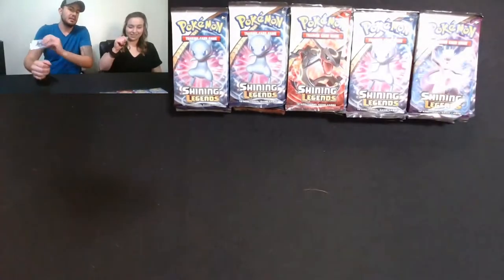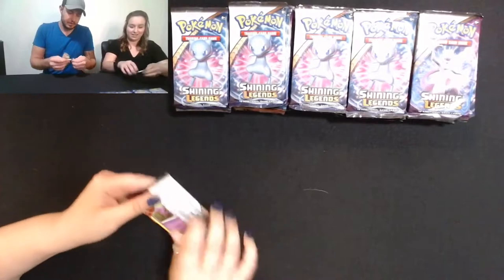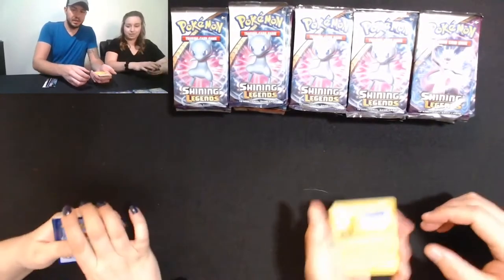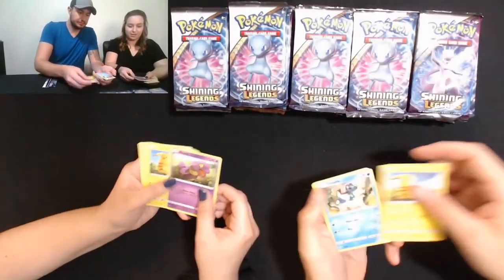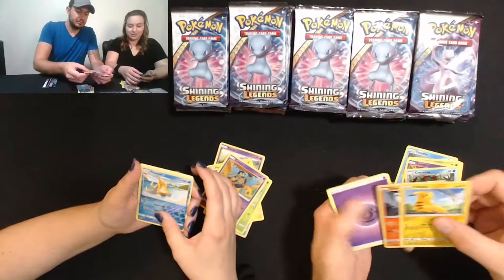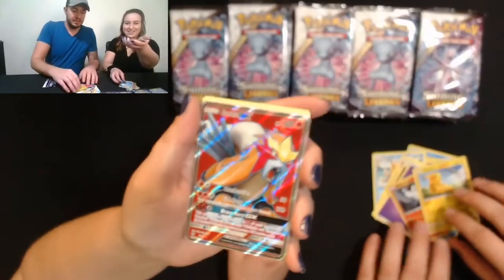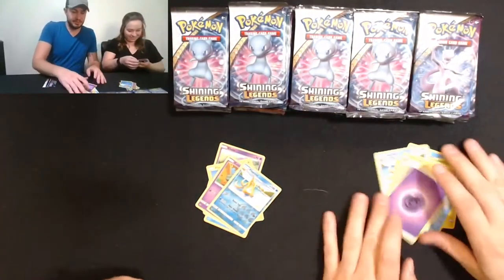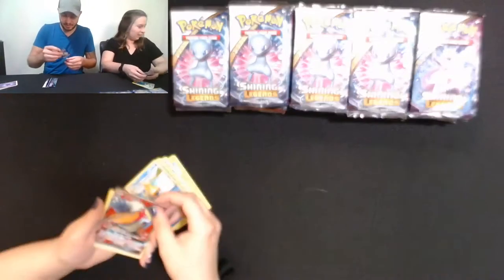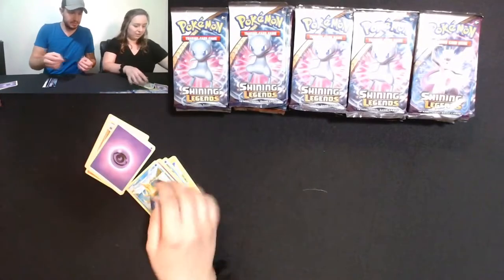To decide who gets which 24 packs, we each grab a pack and whoever has the best hit gets to pick first — starting off with a Pikachu. She pulls a Reshiram and a reverse holo — yeah, she wins. Definitely wins on that one. So we got our first hit of an Entei — put that puppy right in a sleeve.